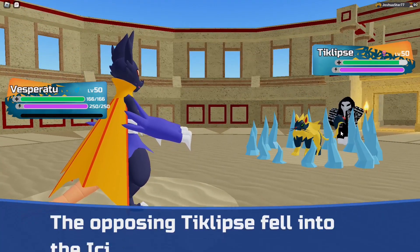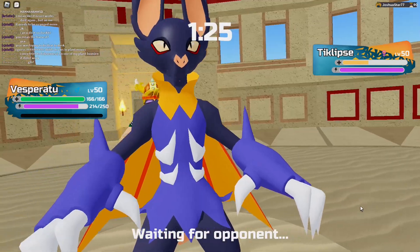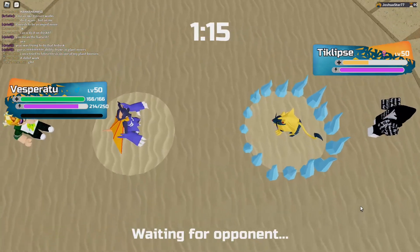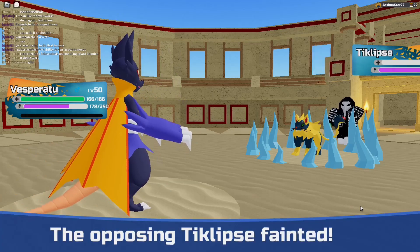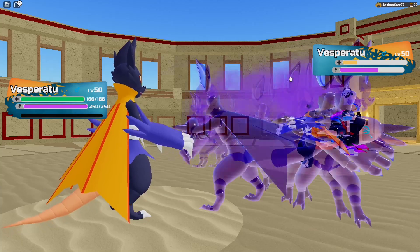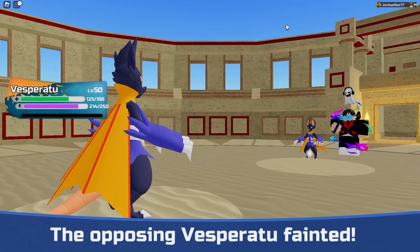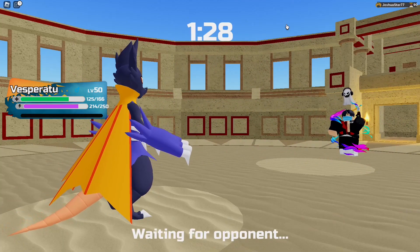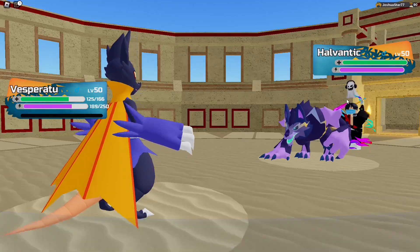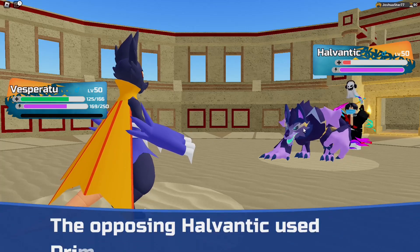I two-shot Eclipse with Icicle Traps. Vesperatu can now 1v1 up to Eclipse, which makes Vesperatu scary. It doesn't mean it is unstoppable though — melee tanks can beat it, stuff that outspeeds it can beat it, and a couple of other things as well. But now that Vesperatu can actually hit Eclipse and it isn't just a free swap every time, this makes Vesperatu one of the scariest Lumions in the entire game once again.